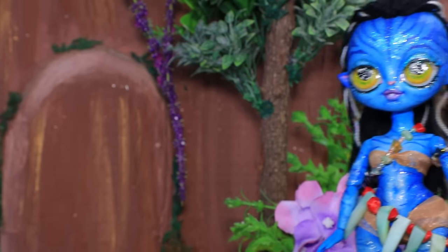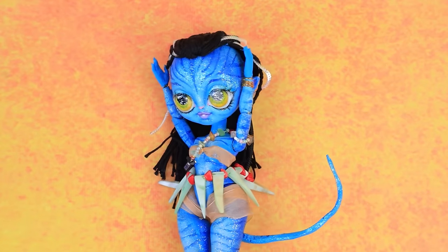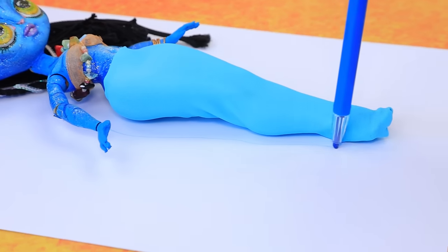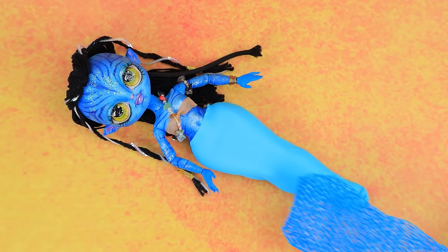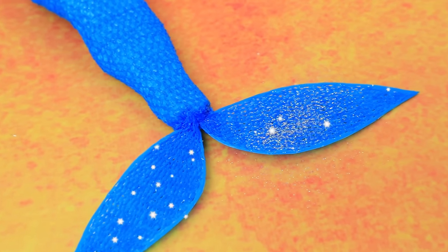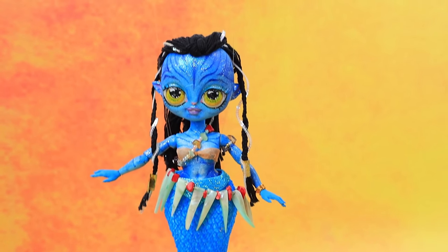Nateri is walking through the enchanting forest. What a beautiful waterfall — it's perfect. Now she's in the workshop: you need a different look underwater. Wrap the legs in blue athletic fabric. Get a 3D pen and carefully trace the piece — so many scales. Try it on, add a fin and a belt around the waist. Add details. Little Mermaid Nateri looks amazing!